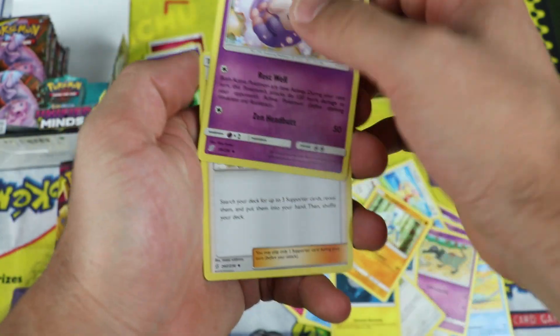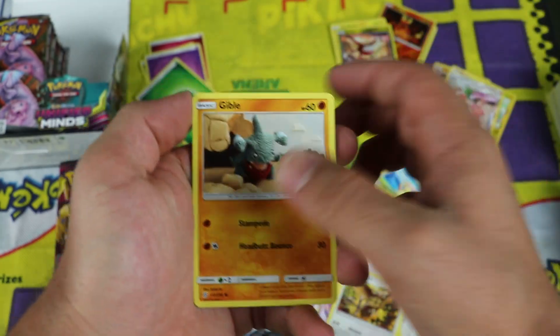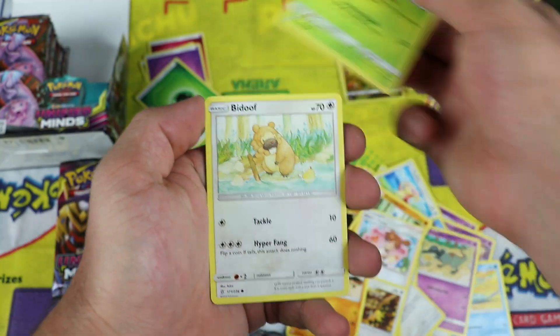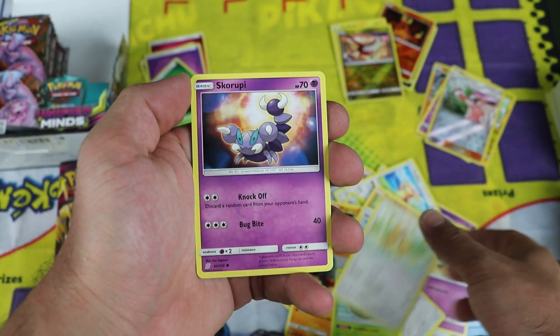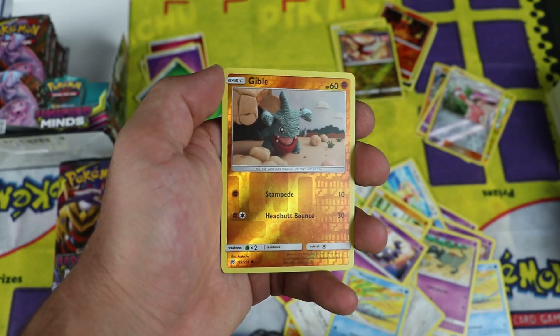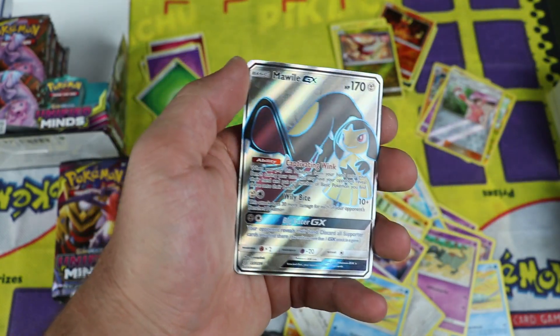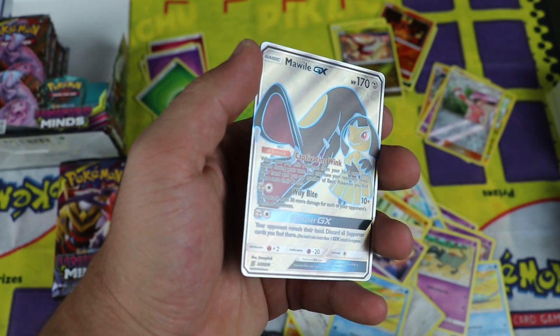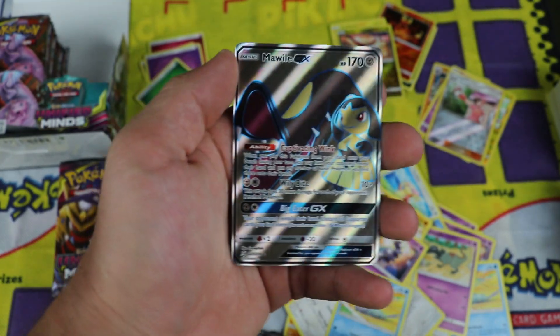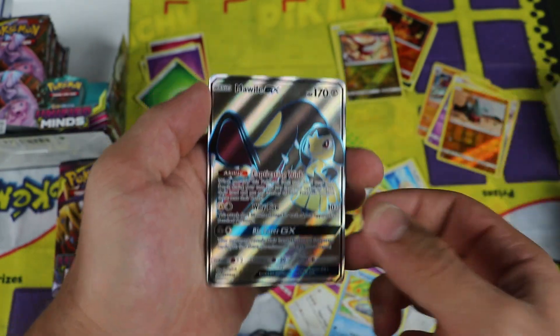Next pack: Musharna, Misty's Favor, Noctowl, Giebel, Sewaddle, Bidoof, Skorupi, Wimpod. Giebel is the reverse — the Yarn Giebel, I think I need that one. The Mawile GX — oh, is that the Full Art? Is that the textured card? It is! That's the Full Art version. Whoa, that's awesome. That's a great pull out of the box.